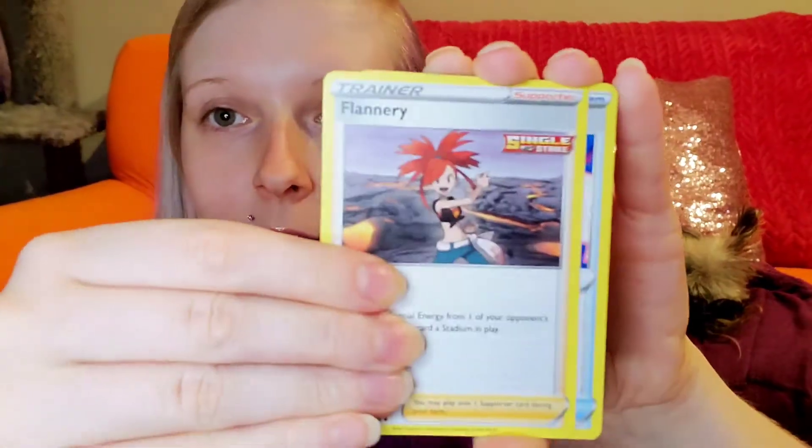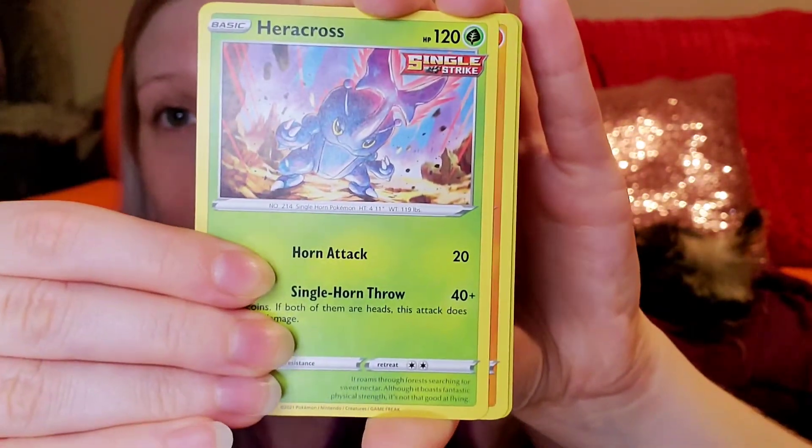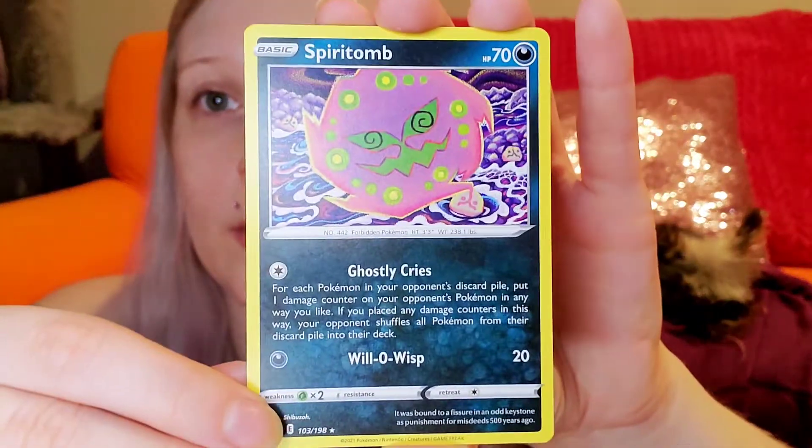I actually saved the pack art. So there's only one more pack art I need to save and then I could just open everything. We got: Larvesta, Mareep, Heracross, Clovis Reverse, Karen's Conviction. And then a Spectrier — I have no idea how to say that. Oh, my light's dying — that's fun. Well, that's how you end a video quickly. I was pretty sure I charged this, but that's fine.